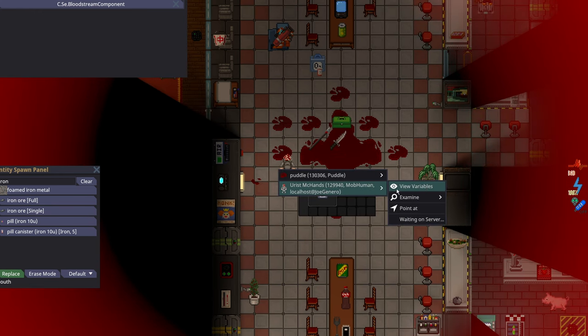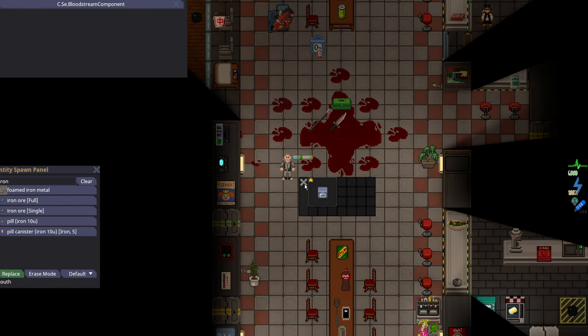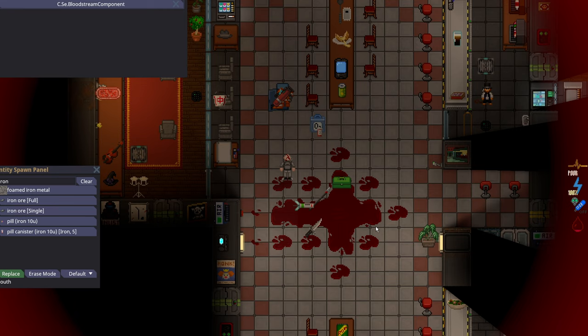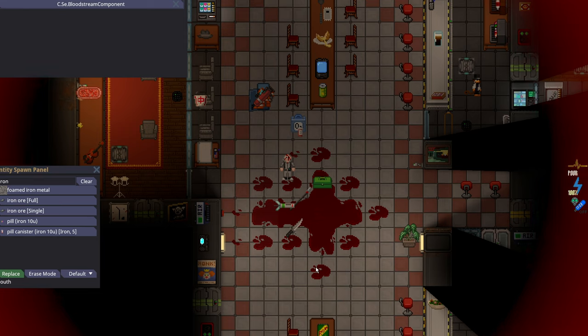Something worth mentioning: your emergency Medipen will stop all bleeding instantly. So if I give myself max bleed stacks and just inject myself, you'll see the blood loss practically go away — not quite instantly, but it's pretty fast. We are not bleeding, or very close to not bleeding. That was at maximum stacks, by the way. But that is the difference between losing 60% of your blood and only losing about 10% of your blood. I am not even pale just based off injecting myself the second I got stabbed.